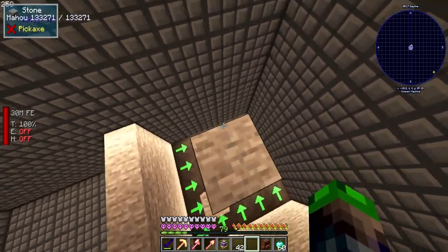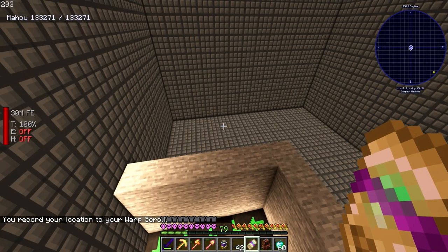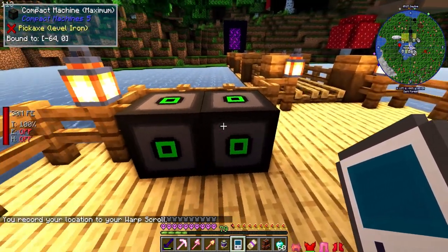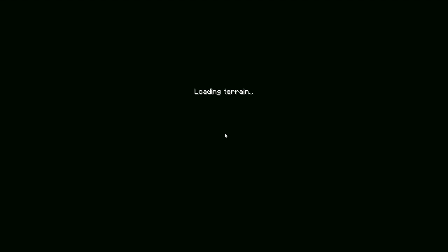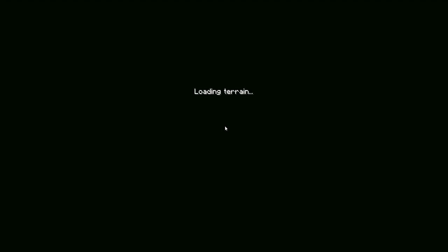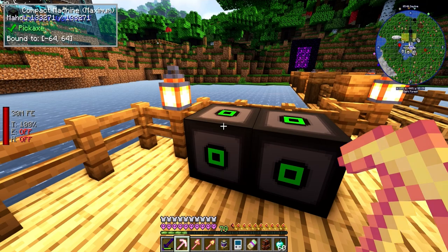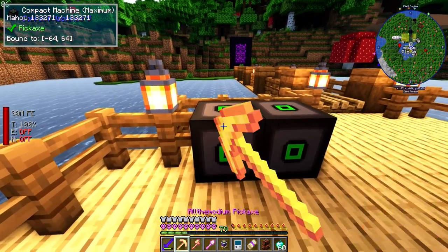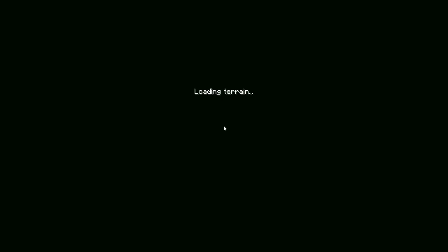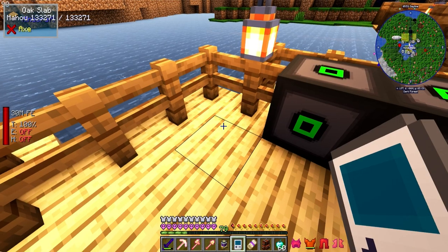We set the warp scroll location, go back out of the compact machine, and we go to the other location. It just teleported me right away - this might be a problem. I didn't think this through - it's going to teleport us back every time we try to set it up.